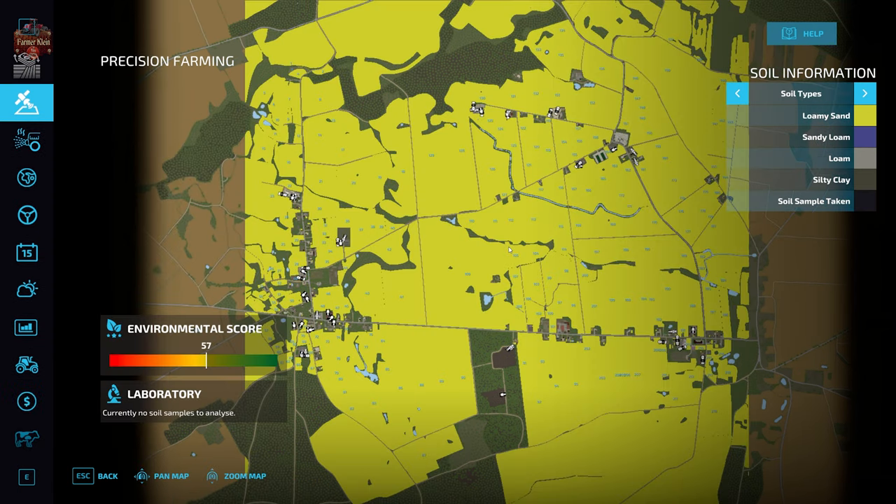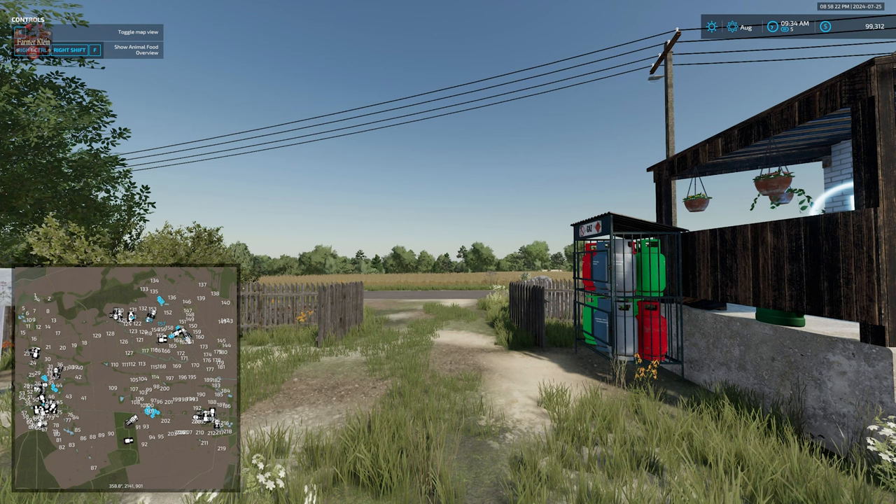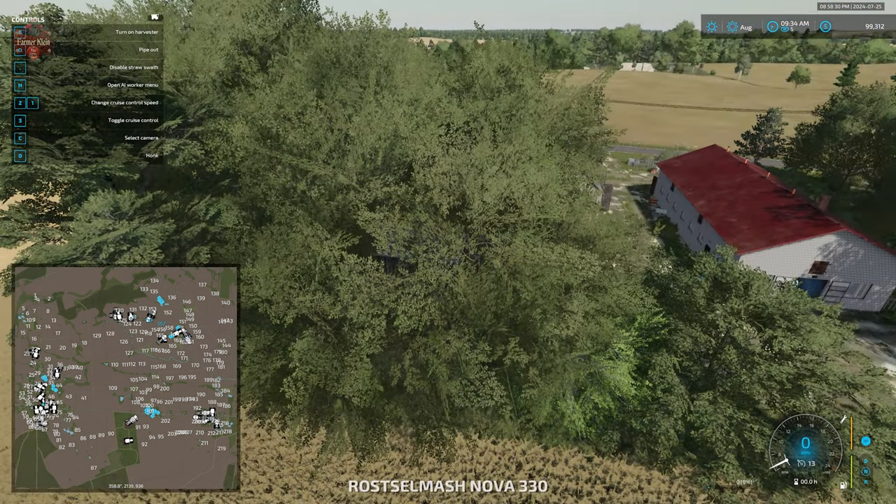Regarding the soil map error: I don't know if the entirety of this map is supposed to be loamy sand, or if that's simply a byproduct of the soil map warning. At any rate, until the map is fixed, if you're playing with precision farming the entire map will be loamy sand. It's hard to tell if that's intentional or just a result of the dimensions being wrong.